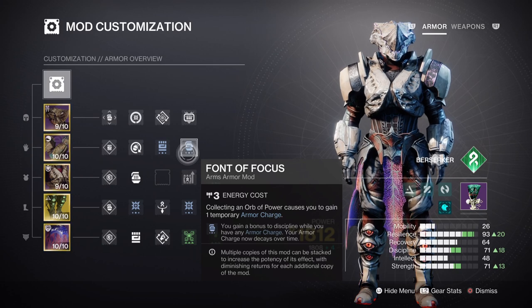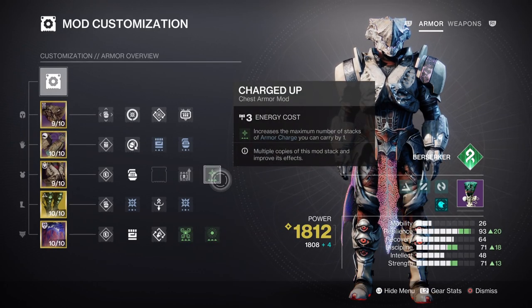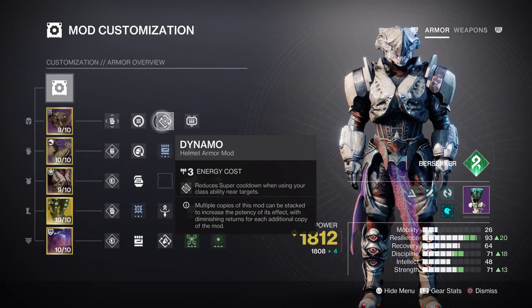This is the same with Strength being around Tier 7 with Font of Vigor applied. We only have the Outreach mod being used for that stat, but Thread of Fury being applied does give us a near-instant melee charge if an enemy is defeated by a Tangle upon impact. For additional armor charge mods, Charged Up gives you a plus one to your armor charge stacks. The Reaper mod with Powerful Attraction will let you create Orbs of Power fairly fast while also collecting them quickly. Adding the Strand Surge mod for a 17% damage buff and the Time Dilation mod will enhance our weapon's performance for longer. Lastly, the Dynamo mod for getting super energy back via class ability will be useful in the long run.